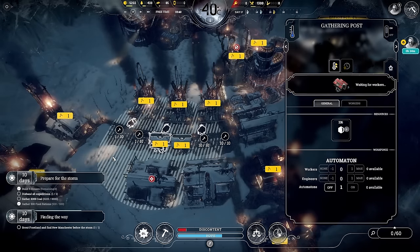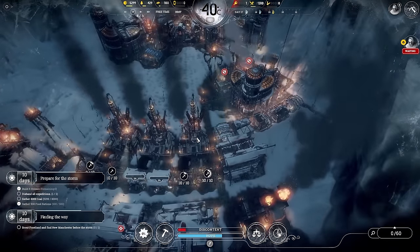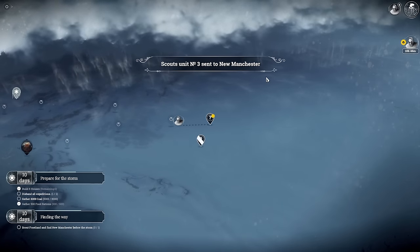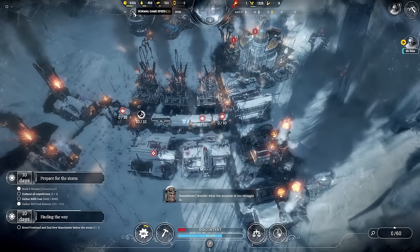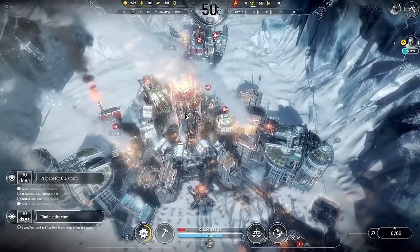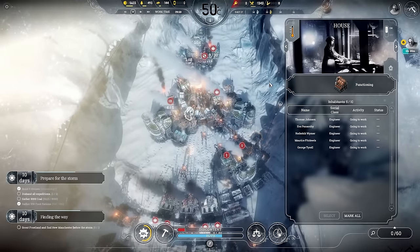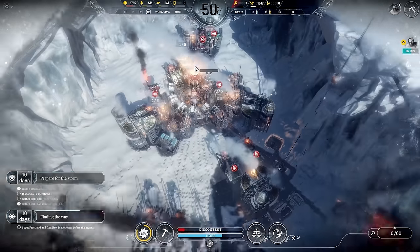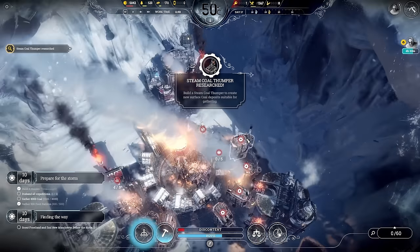Once we've got enough steel then we don't need to use any more on the steelworks and we can take those off. Here we go — New Manchester, we are about to find out what we need. If I remember rightly it's an absurd amount of stuff. We've only got 10 days left. Minus 50 has hit — that's fine because everything seems warm. Housing is still warm, the seedling arc is fine.